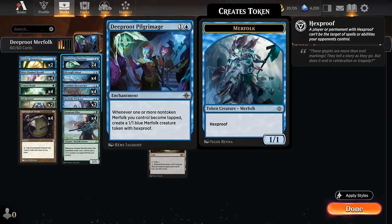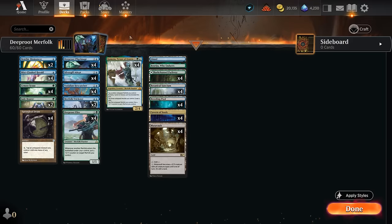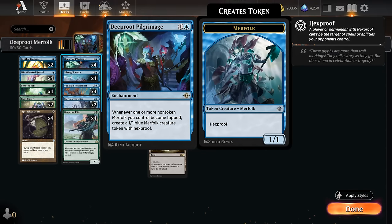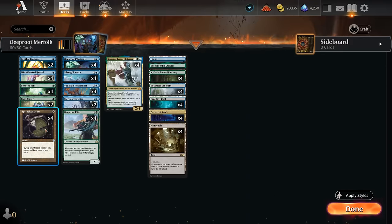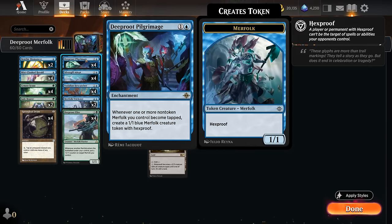There are a lot of ways we can build around Pilgrimage, but one important distinction from this build compared to other blue-green Merfolk builds is that we're not playing Collected Company. Instead we've got more room for non-creature spells such as Deeproot Pilgrimage, and to synergize with Pilgrimage we've got four copies of Springleaf Drum — a 1-mana artifact that taps an untapped creature to add one mana of any color. With a non-token Merfolk, a Springleaf Drum, and a Pilgrimage, we can tap that Merfolk to generate a 1/1 Merfolk token and make one mana, leading to explosive starts where we quickly build up an army.